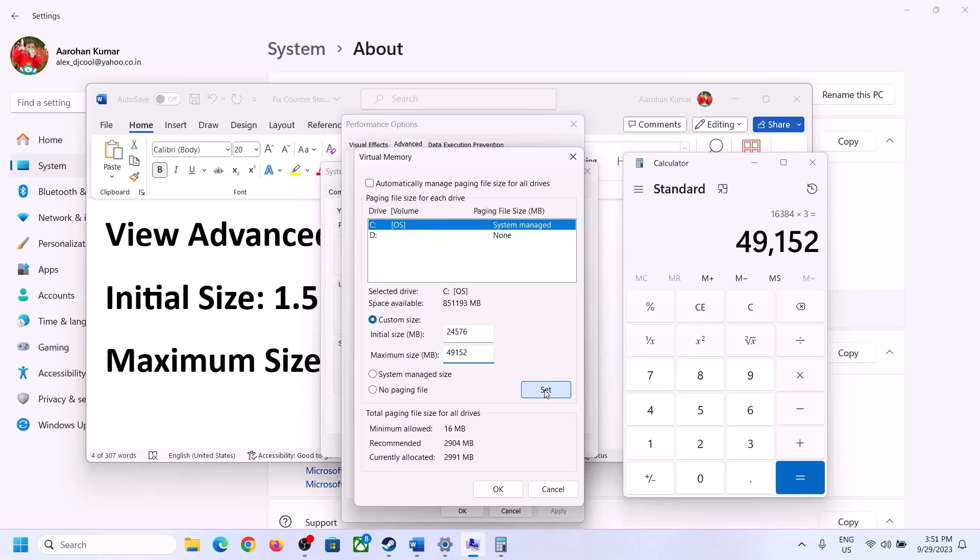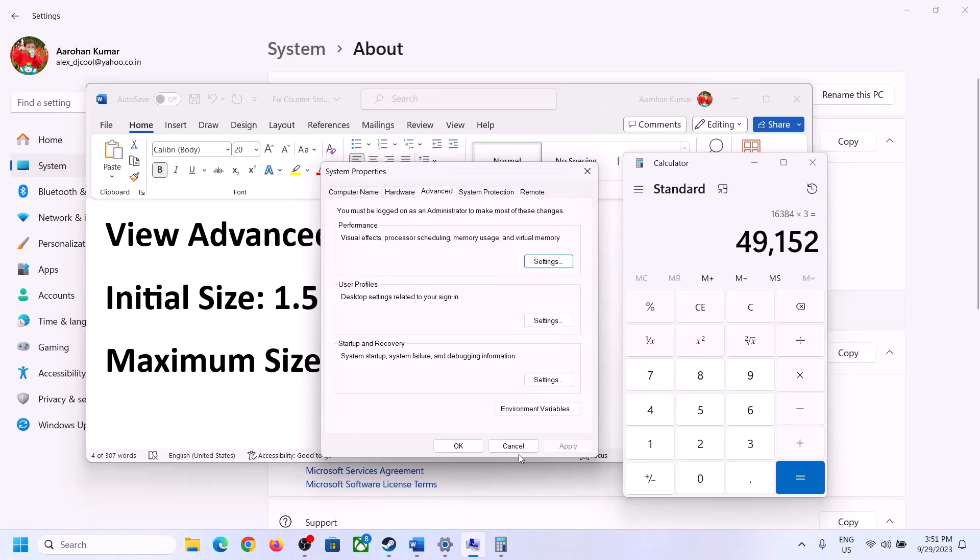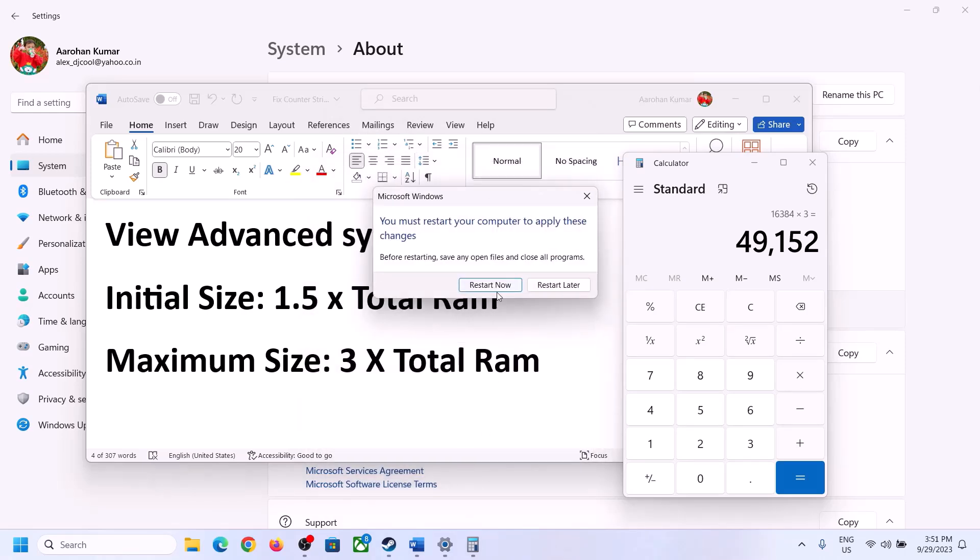Click Set, then click OK, Apply, and OK again. Make sure that you restart your computer after this step.